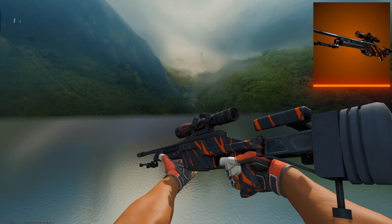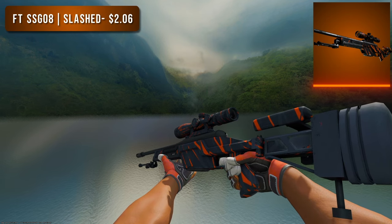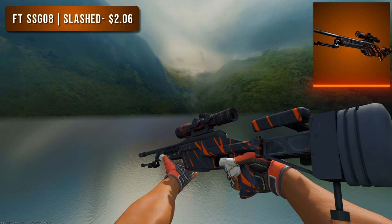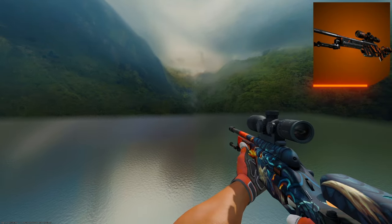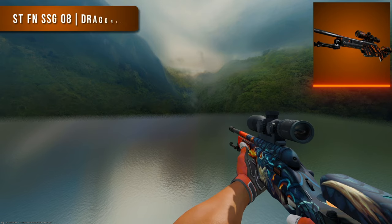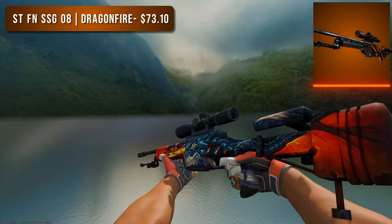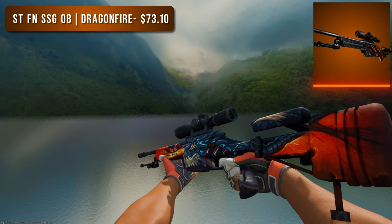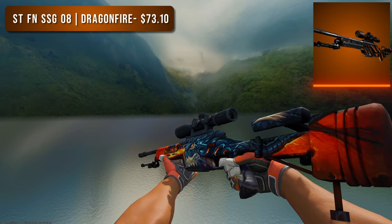Next is the SSG 08. For the budget option I went with a Field Tested Slashed — a super OG skin I used to use a lot. It's surprising it's made its way up to $2, but two dollars is still quite cheap and it looks really good: simply black with orange strikes through it. For the higher tier option I went with the StatTrak Factory New Dragon Fire, certainly in my top two favorite SSGs. I almost went for the Death Strike but I'd consider that more yellow than orange. The Dragon Fire is a great alternative — the colors are super vibrant and it looks great.